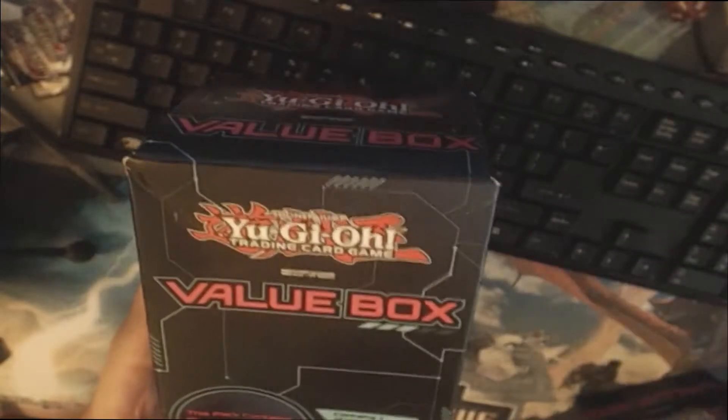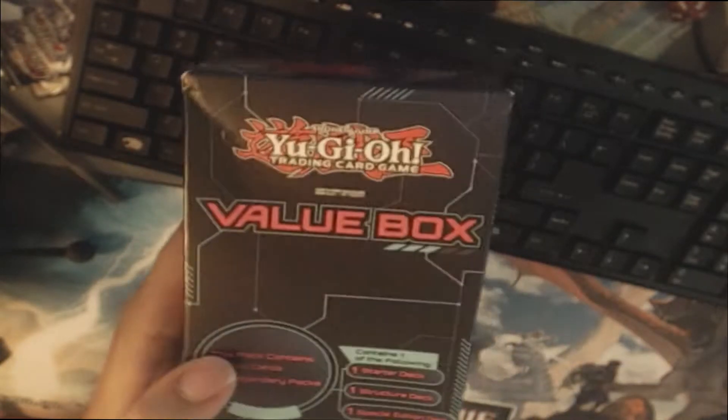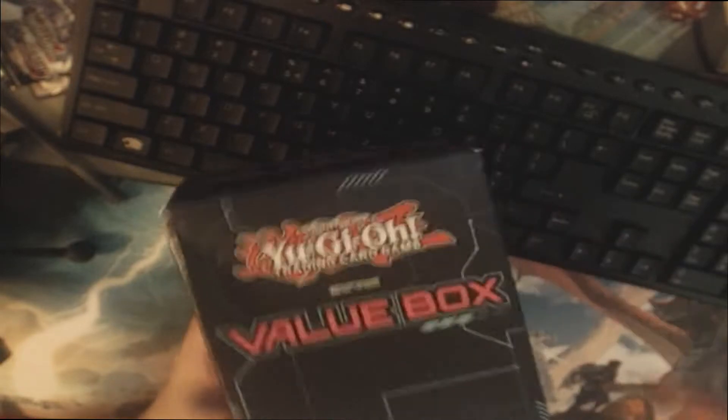Five foil cards, which, if you shake this, it sounds like they're loose, so I wouldn't be surprised at some damage. And then either one starter deck, one structured deck, or one special edition. So this costs $20, which I think is quite a ripoff, considering legendary packs don't go for that much at all. So I'm going to take the L and open these up, and let's see if it's worth it.